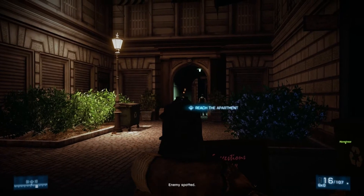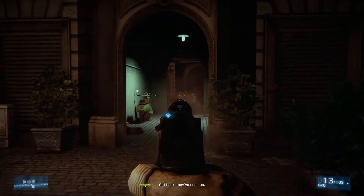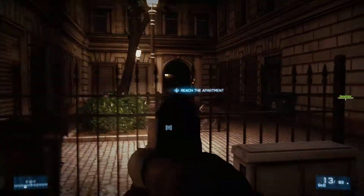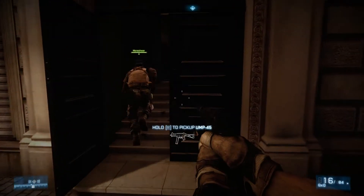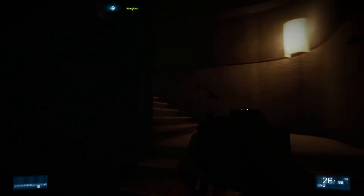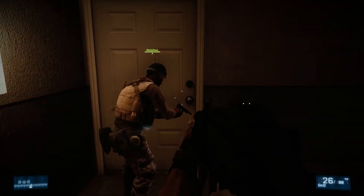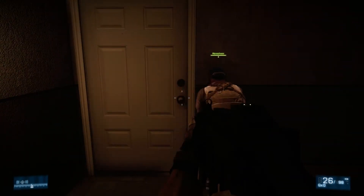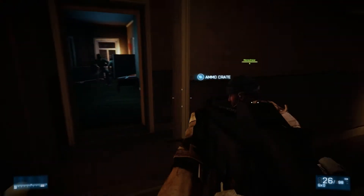Two more guys around here. If you want to do it stealthily, aim for the head and you'll get a one-shot kill, but if you just give up on that and run through it all — two more guys around here. These guys will have UMPs and I find this gun to be very useful later on, so pick it up if you see it. This door is virtually impossible to open, you just sort of spam E at it. Eventually it will open. Two guys inside — spray them.